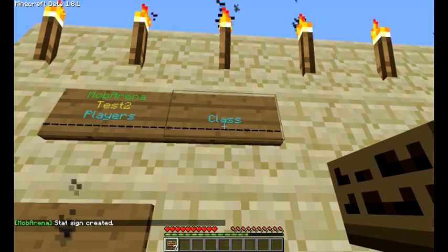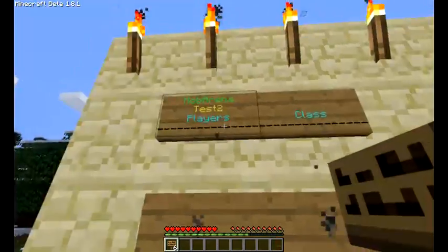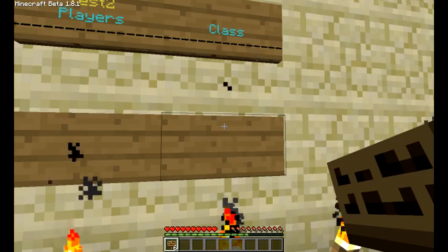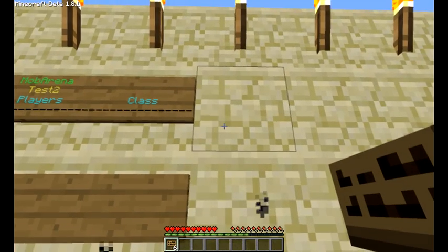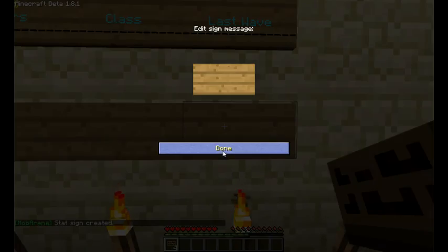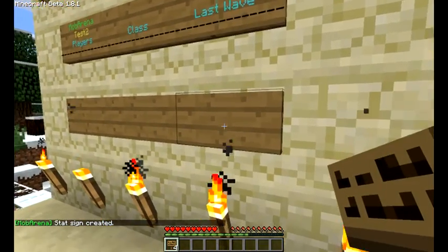Which is basically just the name of the class that you're playing. Remember that you have to place a sign underneath this as well. So right now what this leaderboard system is going to do — it's going to display all the names over here, up to four names, and then it's going to display the classes that each of these players are playing. Let's add another one: last wave. All these codes I'm going to leave in the forum threads and in the post with this video, so it shouldn't be difficult to find. We click done and you'll see the sign change again. Place one underneath it for the actual contents.